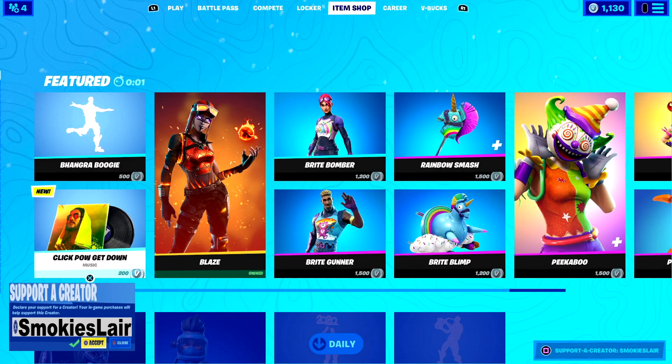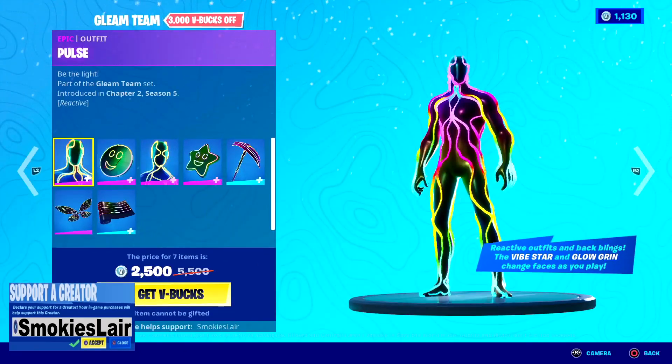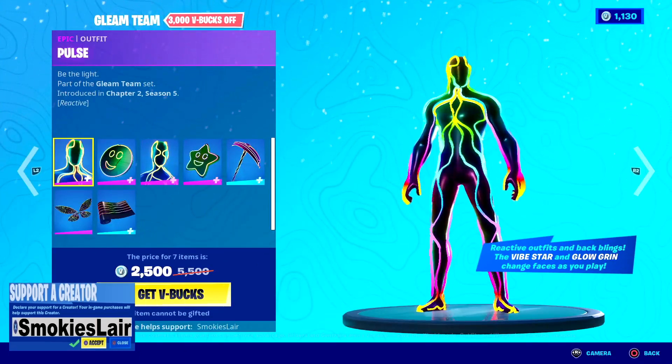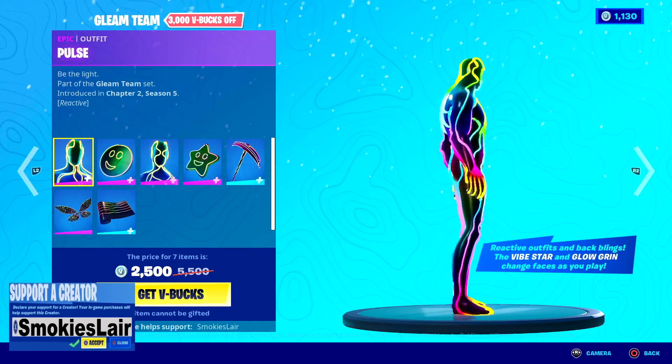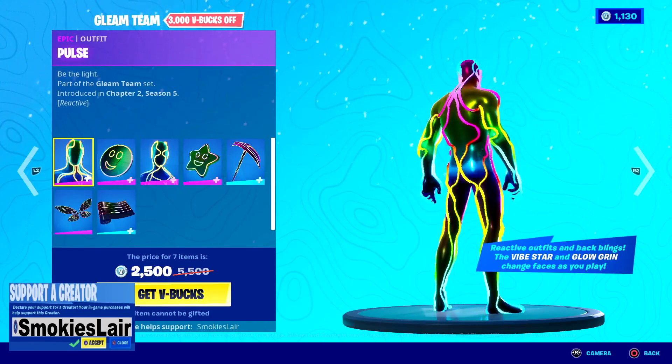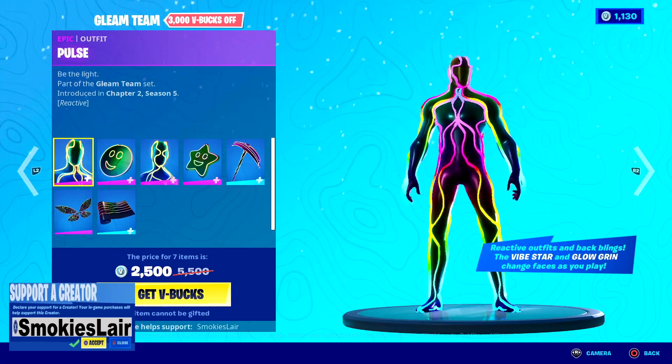Right now, show me something good. Oh yeah, that's pretty sick! They got poles, that's awesome. Reactive outfits and back blings - the Vibe Star and Glow Grin change faces as you play.